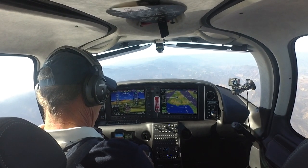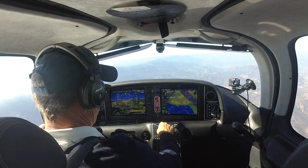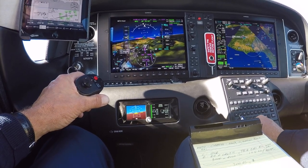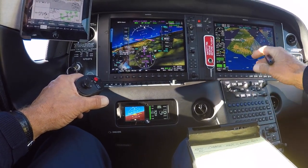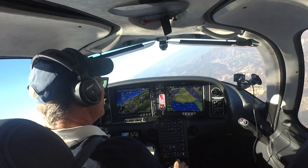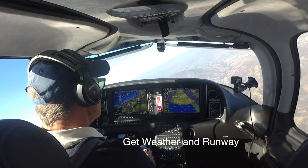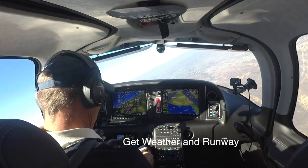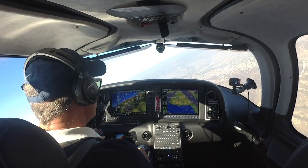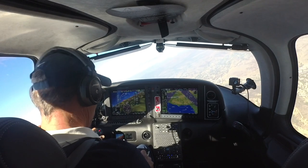2J turn right, 3,000. Altimeter 3000. Turn right heading 340. 9 Juliet Romeo, turn left heading 130. Turn left heading 130, 9 Romeo Juliet. 1 Juliet X-ray, four miles from Buddy, turn right heading 050. Information Mike. Winds 8-5-1-0, wind tall, visibility one zero. Ceiling two thousand one hundred overcast. Temperature 19, dew point 14. Altimeter 3000.